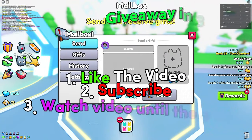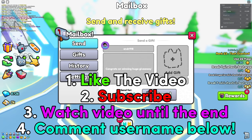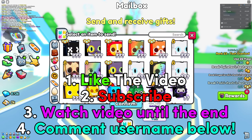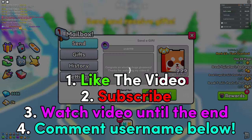If you want to enter any future huge giveaways, make sure to follow these four steps. Number one, like the video. Number two, subscribe to the channel because if you aren't subscribed, you are not going to win any huge pets. Number three, watch the video all the way till the end so you don't miss out on the best ways to get OP inside of Pet Simulator 99. And number four, comment down your Roblox username for a chance to win the huge pet. Good luck.